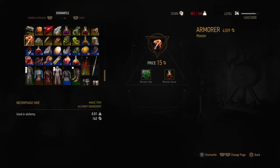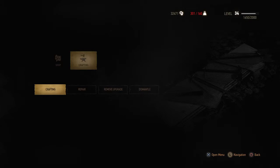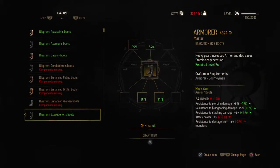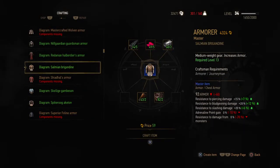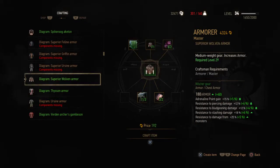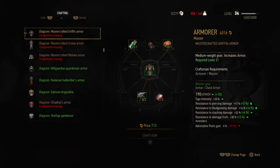Let's do that. Now I have access to the hide. So going into craftsmanship and scrolling all the way down, you can see the diagram — the wolf armor, the superior wolf armor. I've now upgraded and have the superior wolf armor.